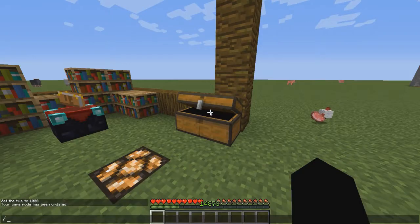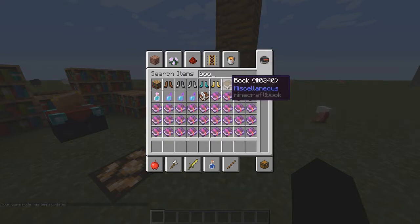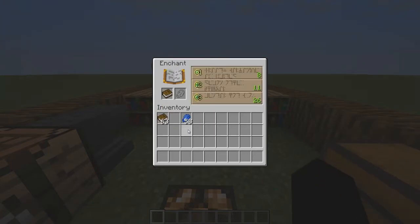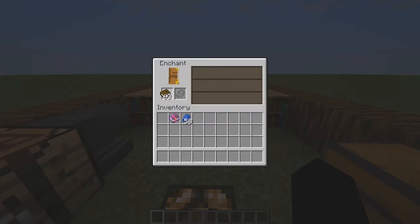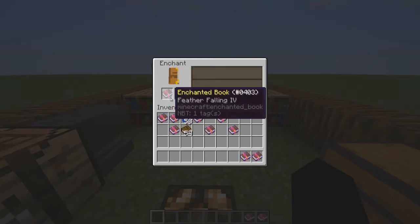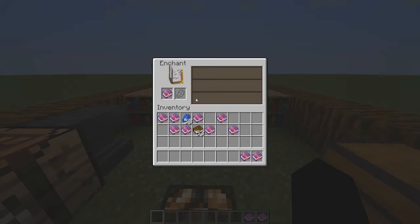Now I'm going to show you how to use books to enchant — I sort of prefer this method. Because I'm in creative I don't need to drop the lapis in, but if you're in survival you still need to do that. I'm going to enchant a bunch of books and see what I get. I'll just keep dropping books in to get a random assortment. You look at what you've got — Fire Aspect one, Bane of Arthropods three — I can use those for a sword. Fifty books done.